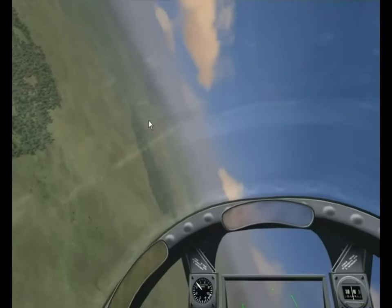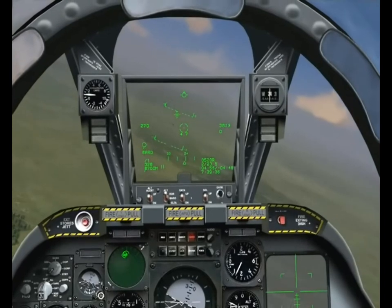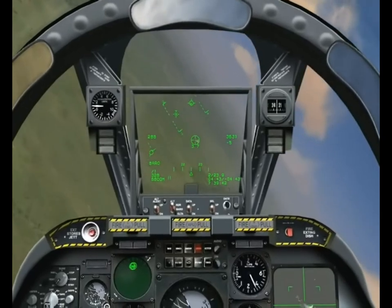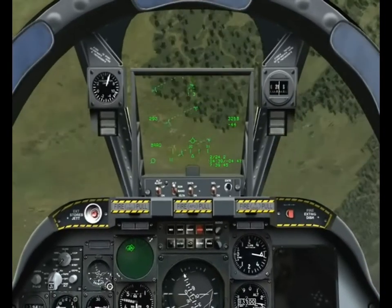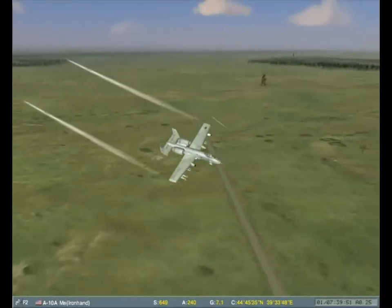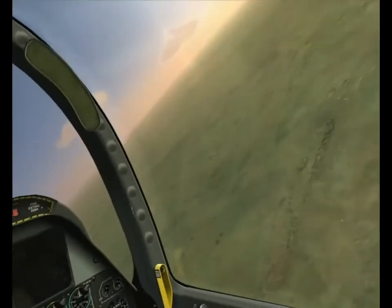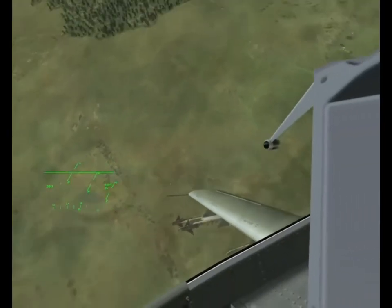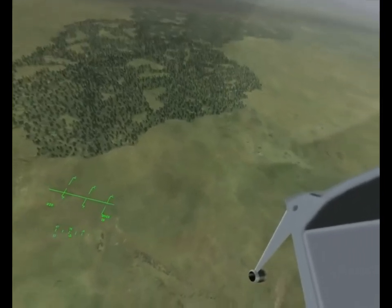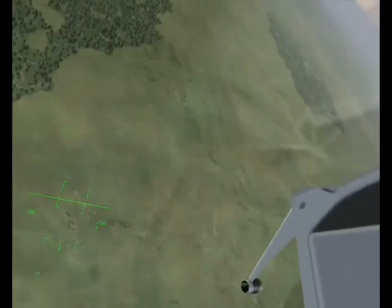Three got through. Let's try for four. I'm starting at lower altitude this time — we're going to run these missiles into the ground. We'll invert and come out. Launch. I think that was actually a Tunguska I targeted, judging from the plume. Invert, roll. Come out close to the ground — we'll run them right into the ground. There we go. And that's it for our Mavericks. I'm not going to try and take them on with cluster munitions. And it looks like we got number four. Not bad.